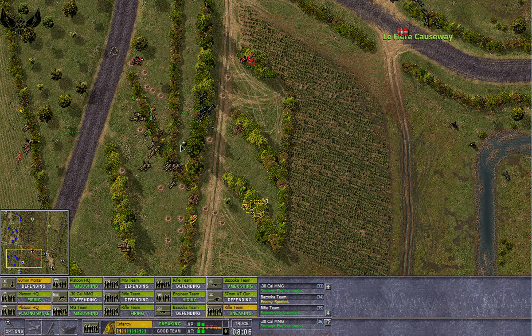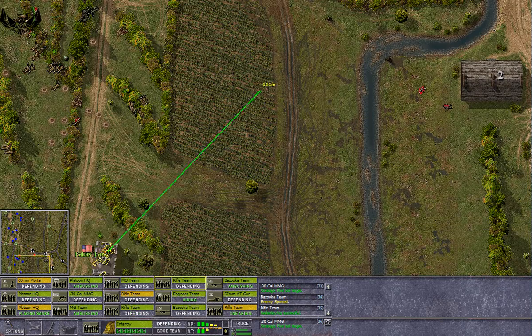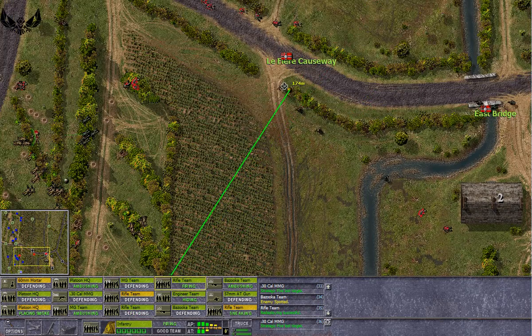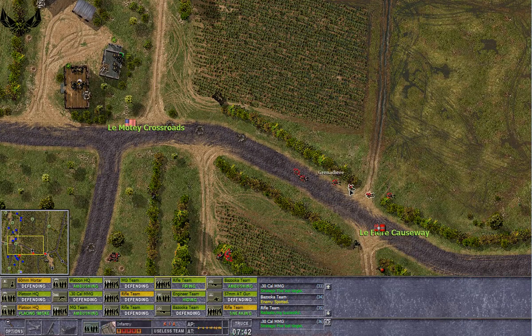Let's sneak those bazookas up. We have to flank them because we are just going to be suppressed otherwise. Fire at these buggers - they might be far away but they are in plain sight. These grenadiers are no longer, which is nice! They have taken the victory location - that is less nice.